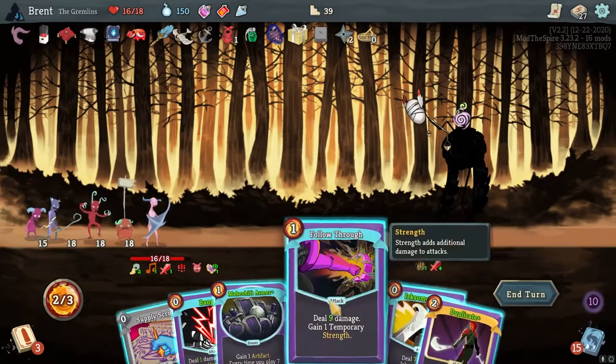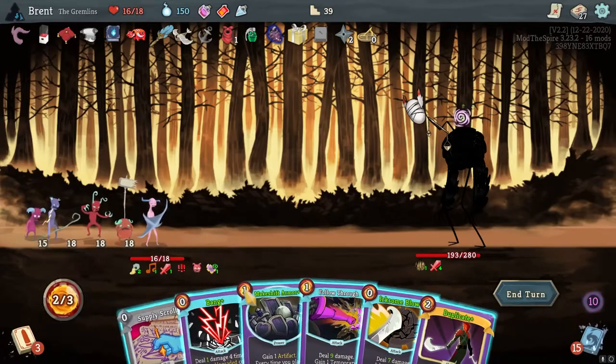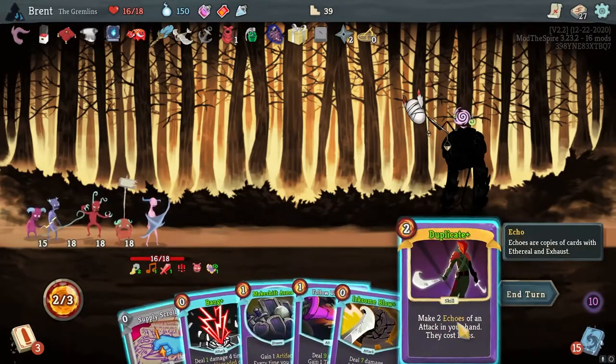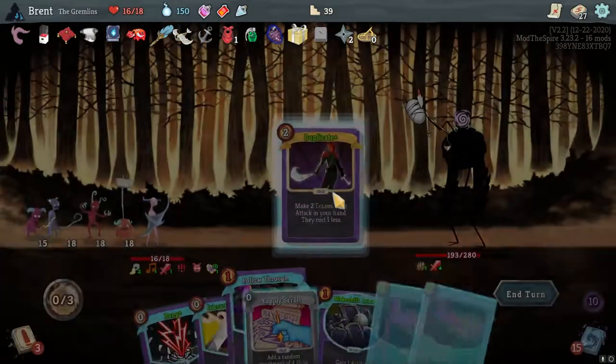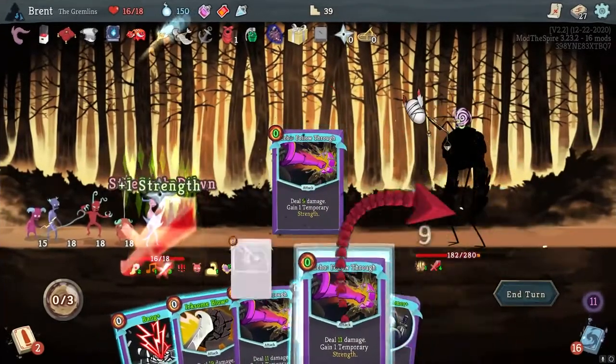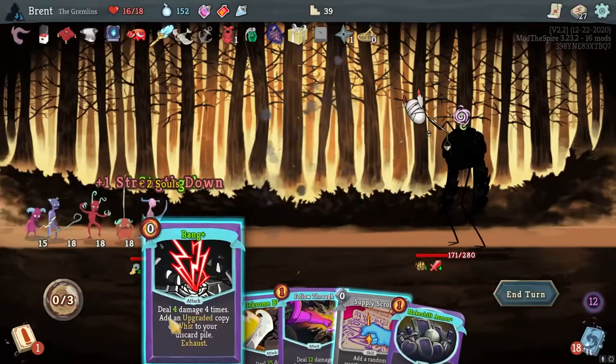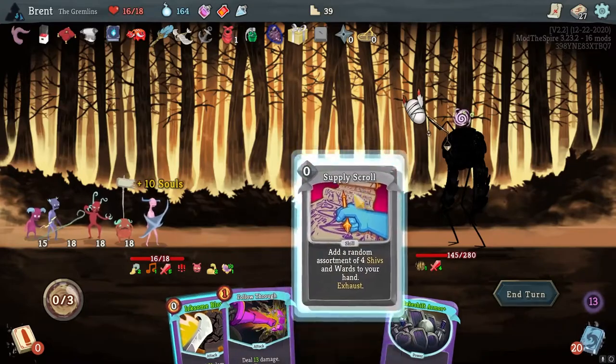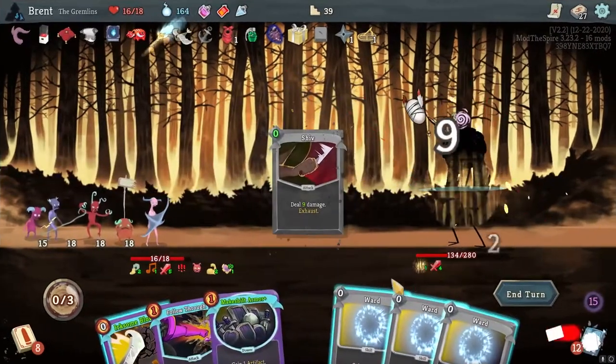We have one strength, we have Duplicate, we have Follow Through. Bang - it's not going to do it. I need to gain more strength. So we'll duplicate Follow Through. We can't play this, but we can continue to gain plenty of strength. Four times four - another point of strength. Go through this - Shiv. Dude's making everything cost more, but luckily most of this exhausts.